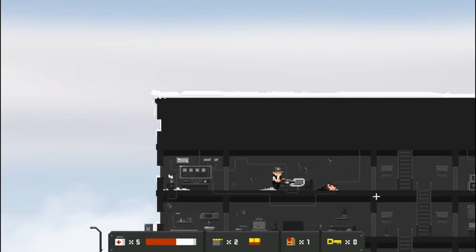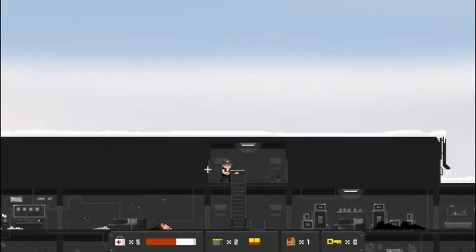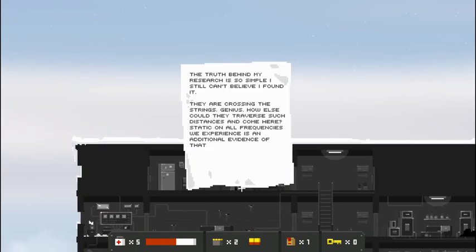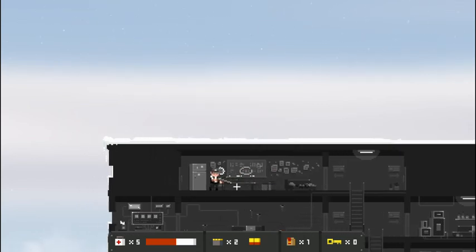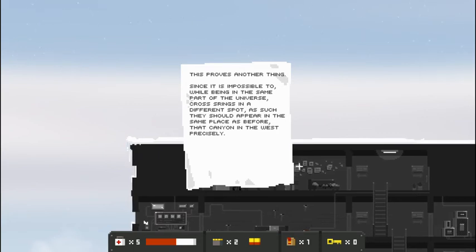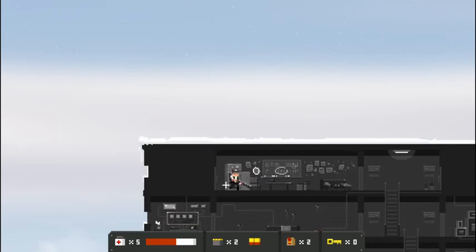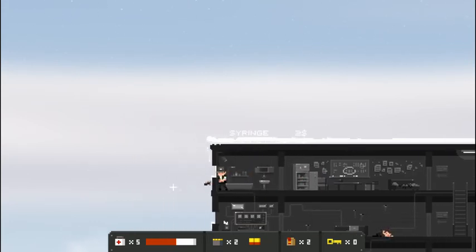Break that window — nothing to loot in here. Last floor of the house. The truth behind my research is so simple, I still can't believe I found it. They are crossing the strings — genius. How else could they traverse such distances and come here? Static on all frequencies we experience is additional evidence of that. This proves another thing: since it is impossible, while being in the same part of the universe, to cross strings in a different spot, they should appear in the same place as before — that canyon in the west precisely. So someone was figuring out stuff about the first and second visitation.